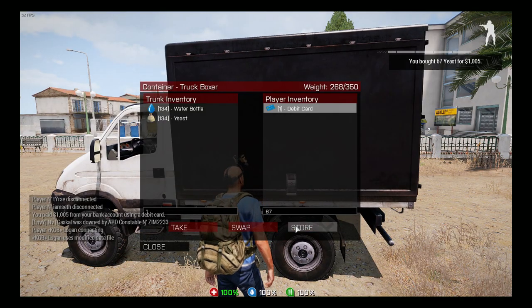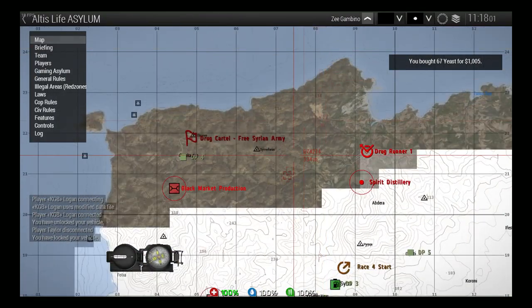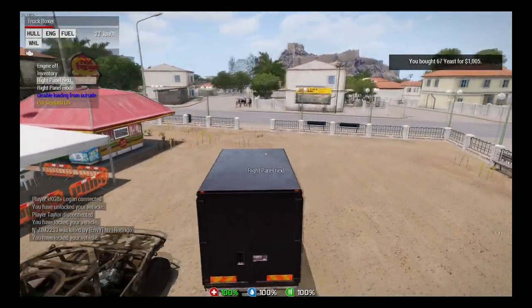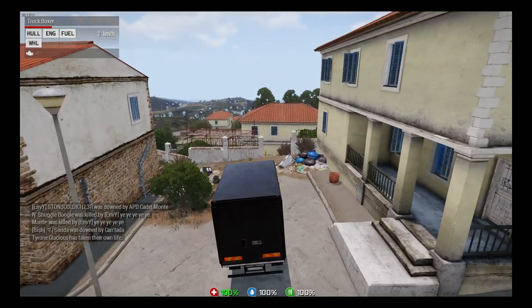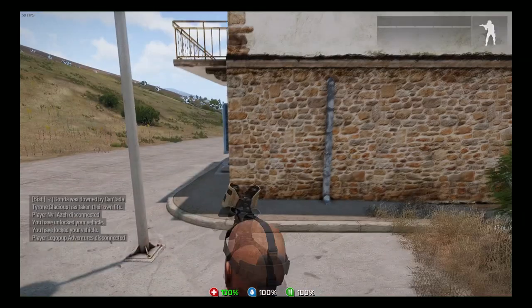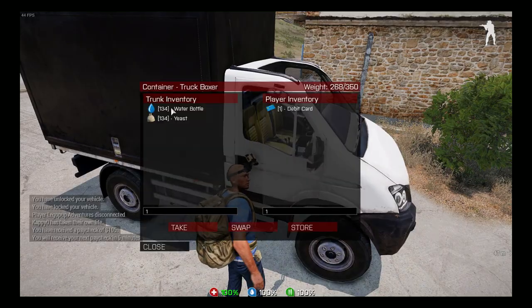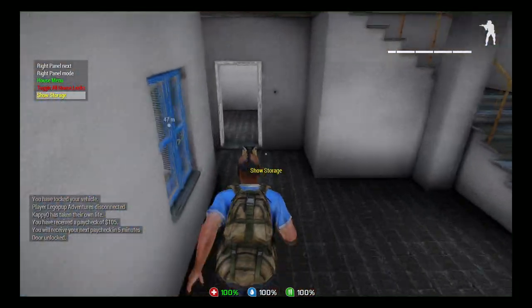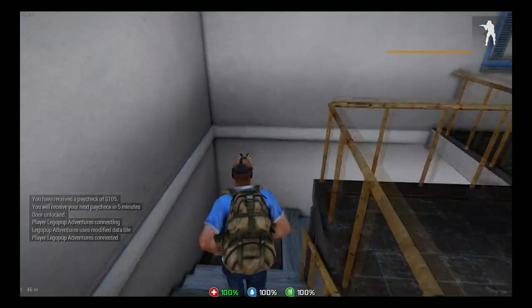Following this, you're going to buy 134 water and 134 yeast from the market. If you want to buy more than that, that's fine — you need 333 of each to max out your house. Remember each ingredient weighs one, and you have 350 storage inside that box truck, so be cognizant of that when buying. Drive to your house, pull out your ingredients, and pull them into the scotch house. You need the storage container to be able to store your ingredients to come back to when you're getting barley, water, and yeast before you make your actual scotch run.